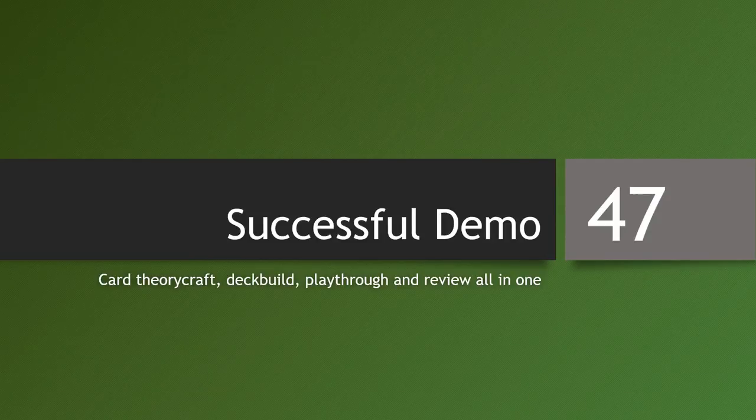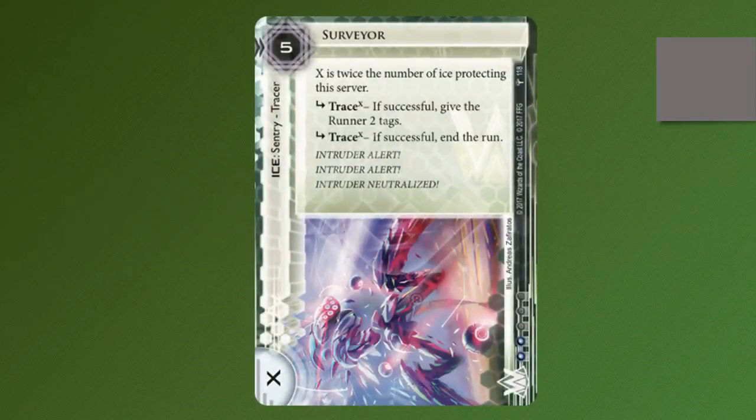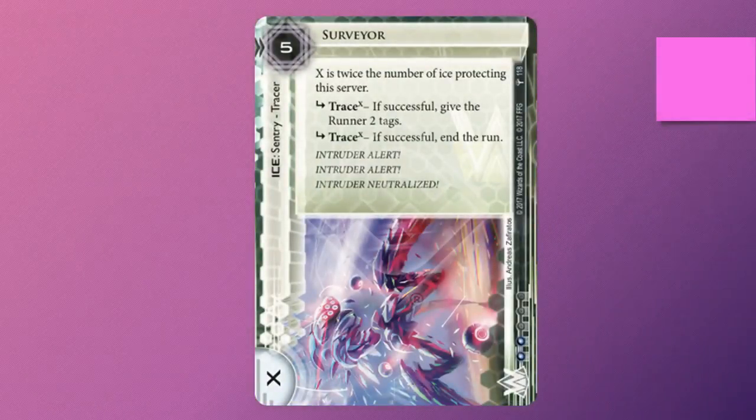Welcome to episode 47 of Successful Dermot. Each episode will analyze the theory and bracket aspects of WAM-only release cards. Today we'll be looking at Surveyor, which is a Weyland Ice that is actually secretly an HB Ice, and here's why.